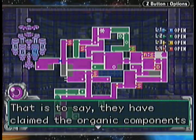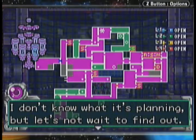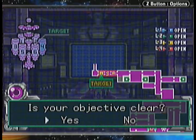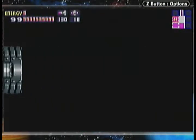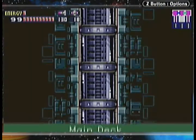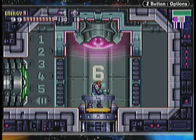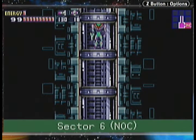'Samus, do you remember the security robot you faced earlier? I believe the X have infected it — they have claimed the organic components that form its neural network. It has entered sector 6.' Yep, go kill the next boss. That's kind of what we've been doing the whole game — get the next power-up, kill the next boss. I guess the game just ends when we run out of sectors, bosses, and power-ups. We've already got the gravity suit, so we can't be far from the end. I think we've got a full total of maybe three or four more bosses in the whole game.